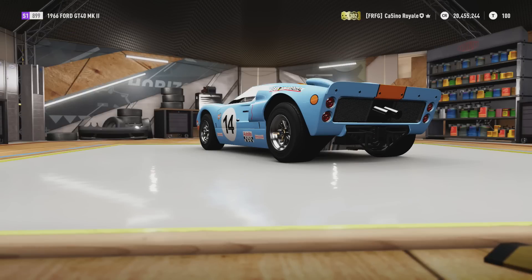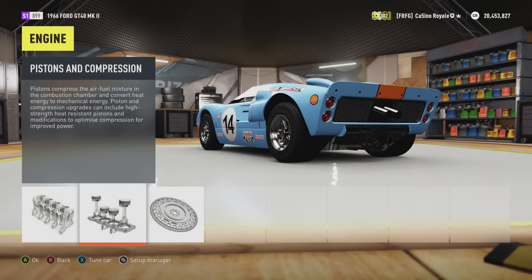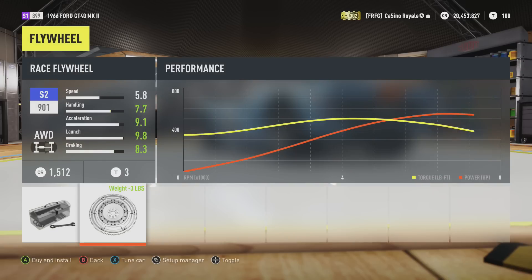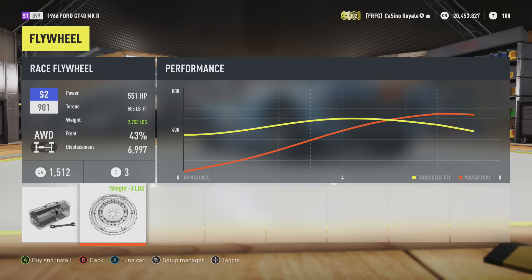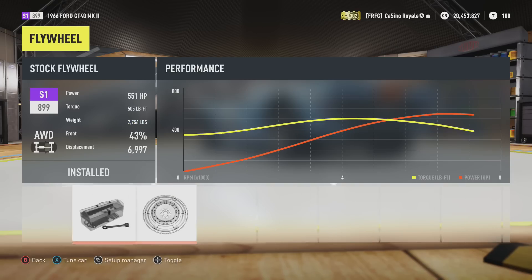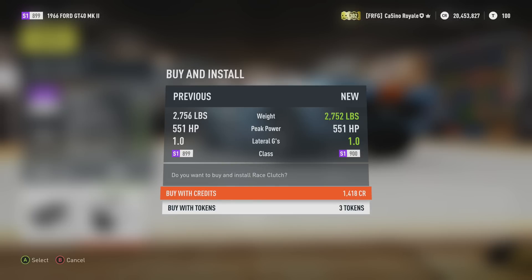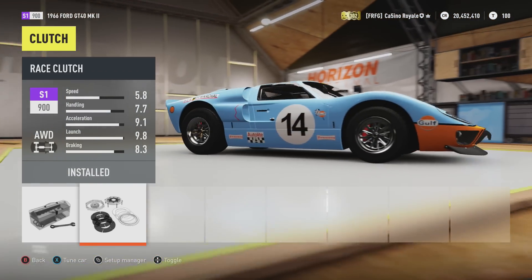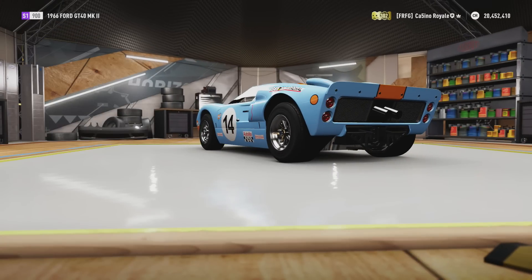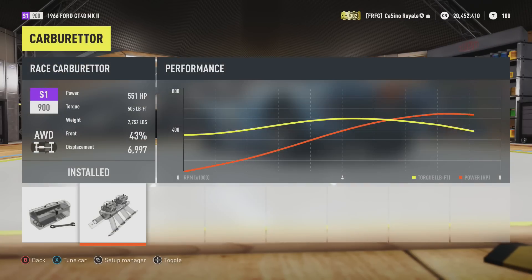We're right at the top of S1 class anyway, so we'll go naturally aspirated GT40. Managing the PI, we'll put the diff on, and then use the clutch to get it into S1 class — the clutch dropped the same weight as the flywheel and got us there. GT40 is ready to go. Oversteer could be a little problem but I think we might be okay because of the ginormous tyres. Speed and power should be bloody good — 551 horsepower, 2700 pounds.